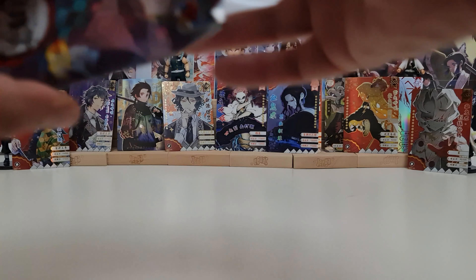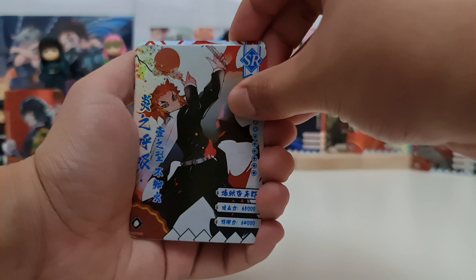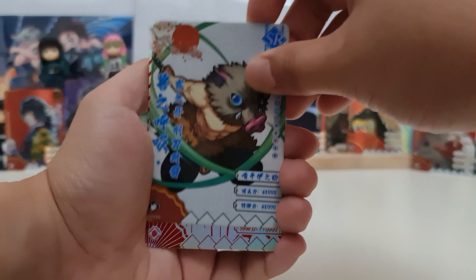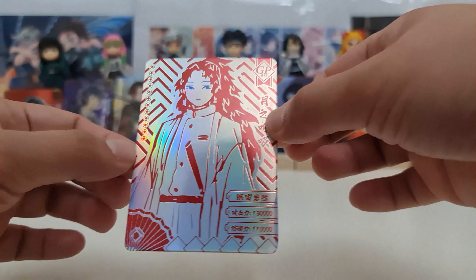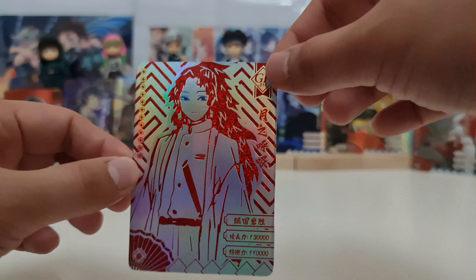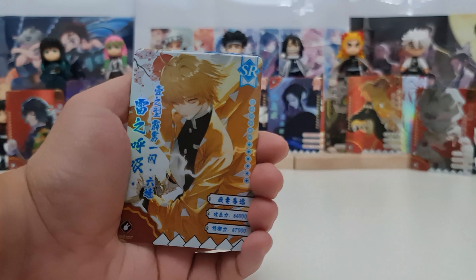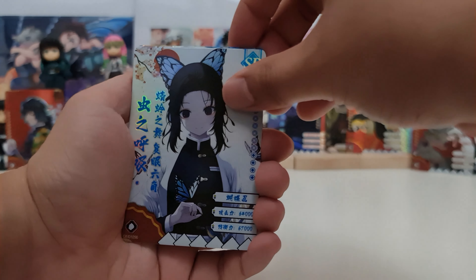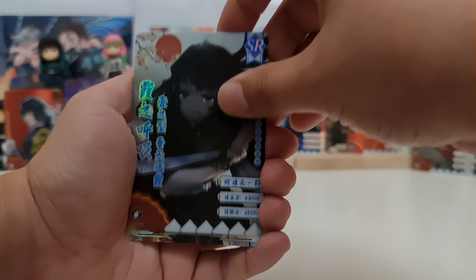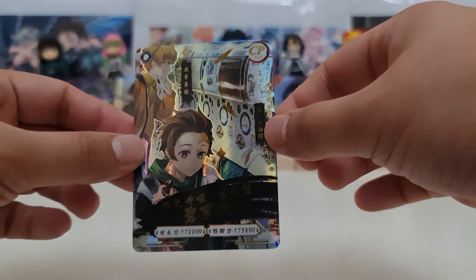We have 4 more packs. We have Mitsuri, Rengoku SR, Tanjiro SR, Inosuke SR. And our hit — we have Giyu GP, another art of the Mangaka GP. Next pack: promo card it's Muichiro, Zenitsu SR, Shinobu SR, Muichiro SR. And our hit — we have CP, Zenitsu and Tanjiro. CP!